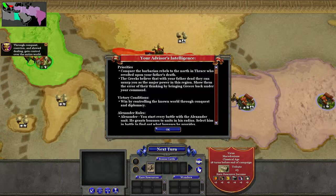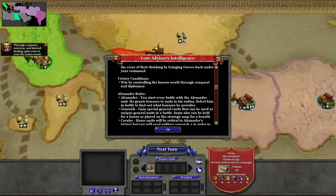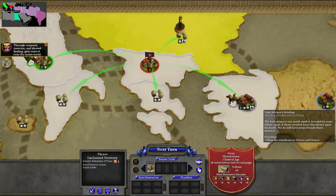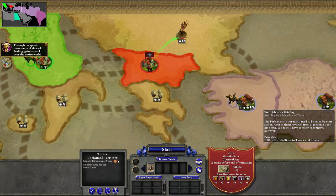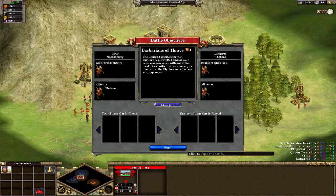Alright, our advisor's intelligence: the priority is to conquer the barbarian rebels to the north and Thrace who have revolted upon your father's death. Victory conditions: win by controlling the known world through conquest and diplomacy. Let's just invade — let's get this place, get that armory, get another army, get the horses. So we're going to start our first battle in Rise of Nations Extended Edition.